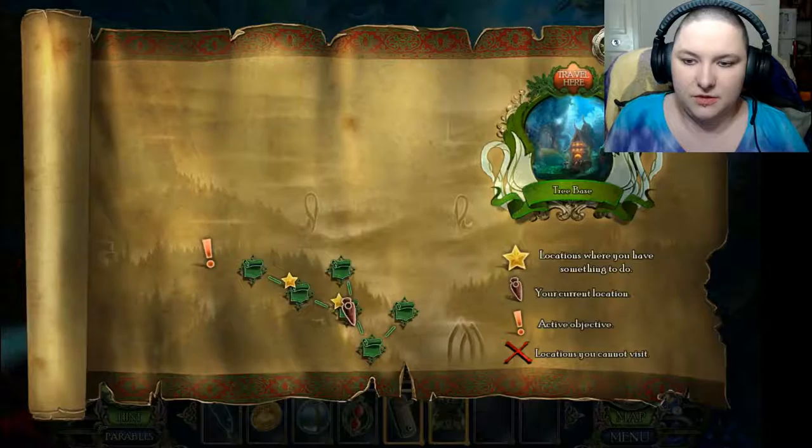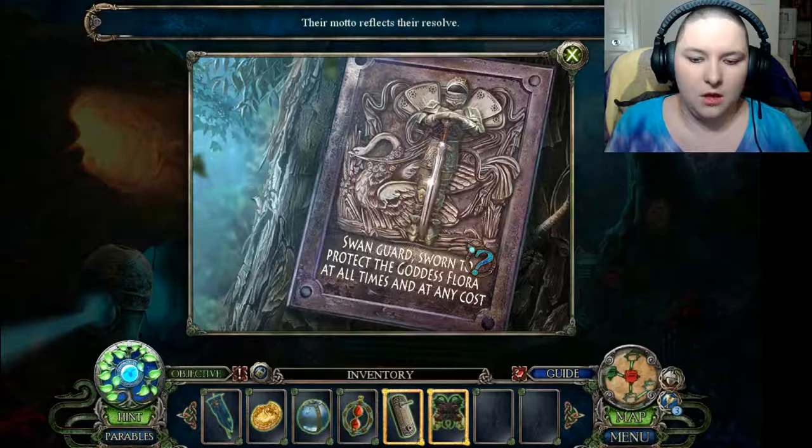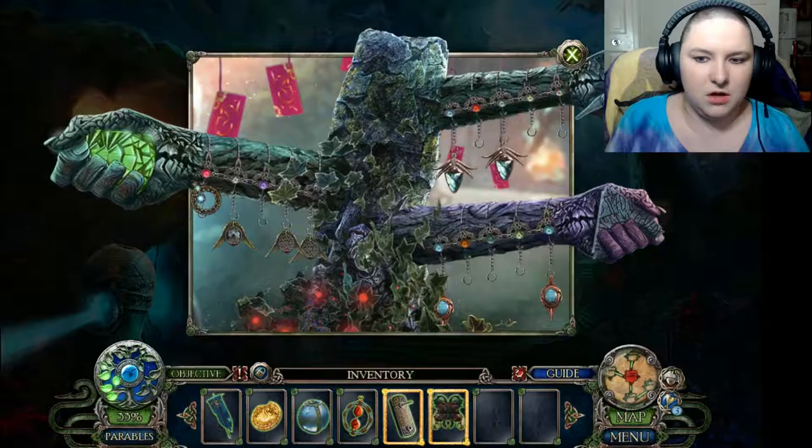Okay, so there is something we need to do in this location. We already did that. I don't know — I guess the hint button will have to help us out here. Oh, there was something right there and I didn't notice. Totem piece. Okay.